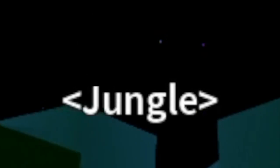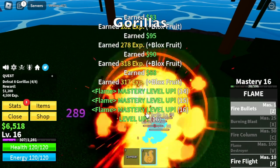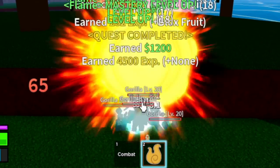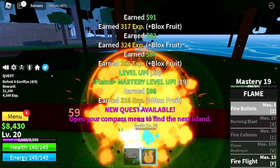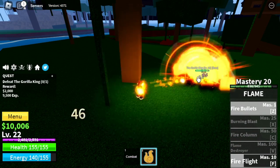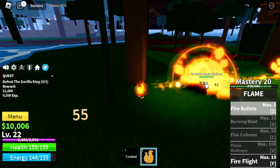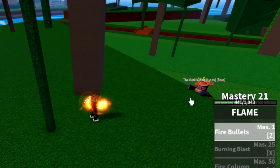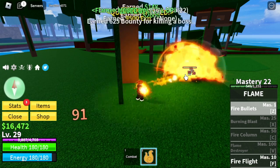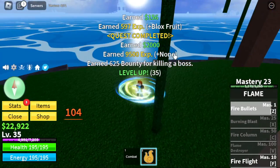Next island is the jungle. Straight to the gorillas — high ground is our friend. Just skip the monkeys because they're so far apart. Next stop is King Kong, or the Gorilla King, at level 22. Just create distance. You won't be able to use or take advantage of your elemental fruit here because this one has haki. At level 35 we're going to leave this area.